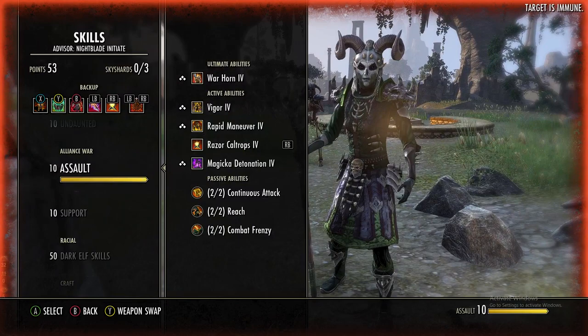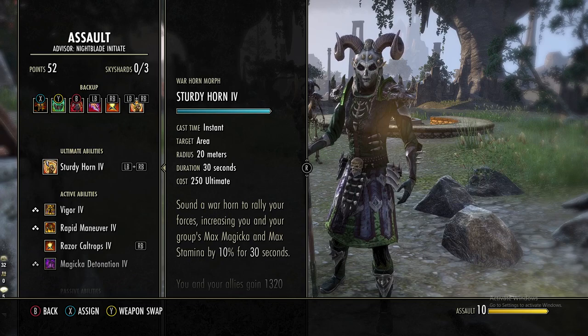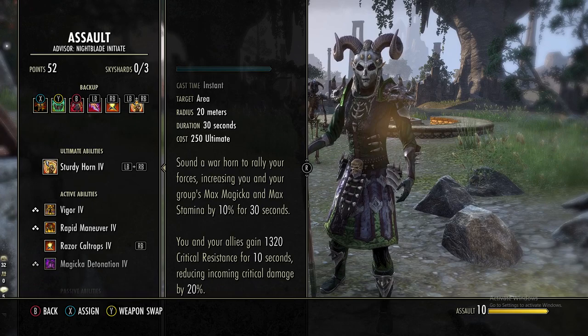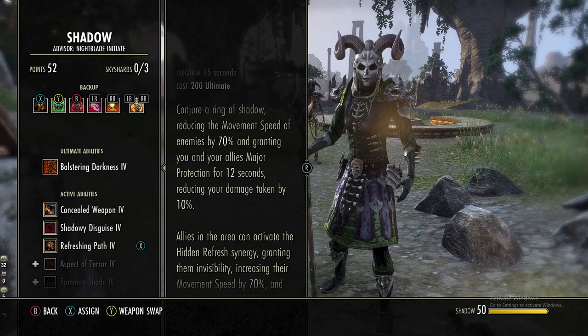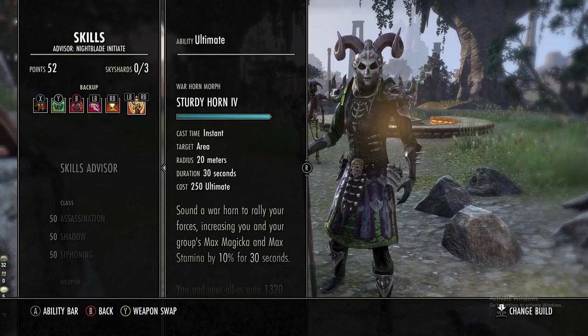For our ultimate I usually use the Sturdy Horn. This increases your group's max mag and max stam by 10% for 30 seconds and you gain 1300 crit resist for 10 seconds. There are other options — you could do Barrier or Bolstering Darkness for more control and buffs to your group. Now for the CP — there is no CP.